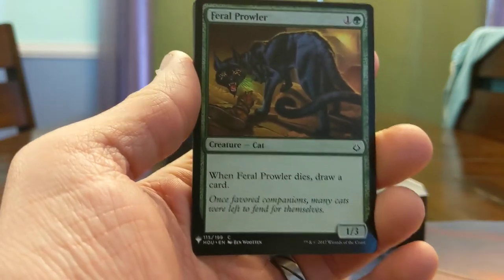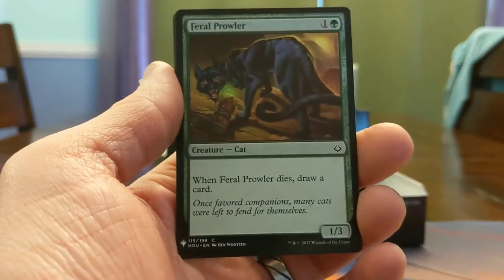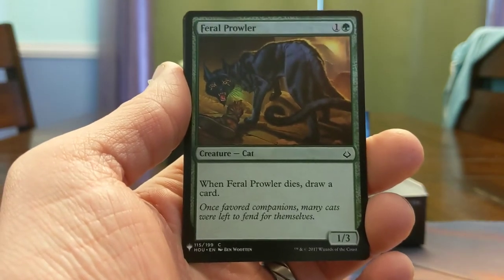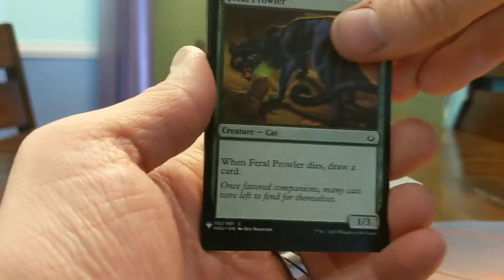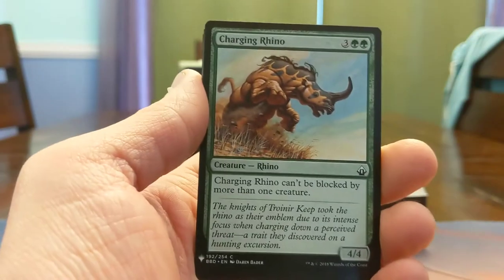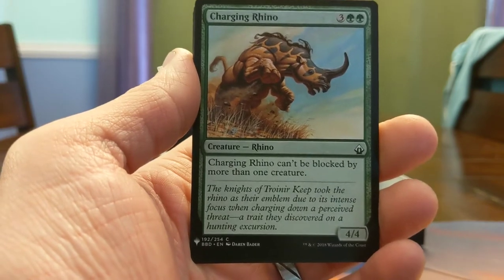2-mana 1/3 draw card — this was awesome in those 5-color do-as-many-nonsense-things-as-possible decks in that draft format. I love 2-mana 1/3s that draw cards when they block stuff. Charging Rhino — 5-mana 4/4, can't be double blocked. Gotta like it drafting that.